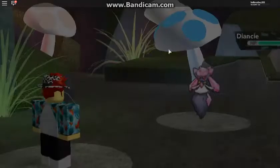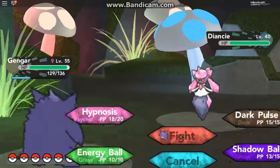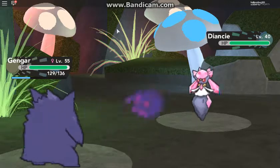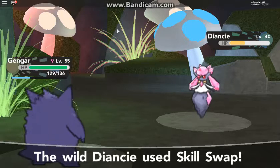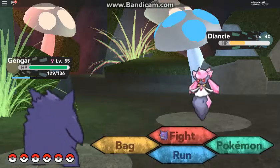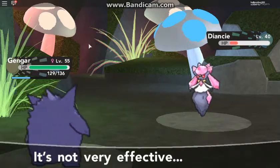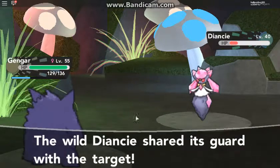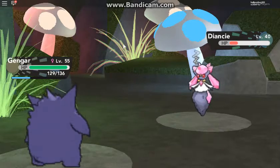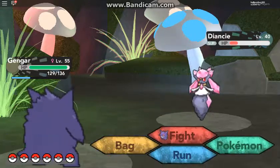We have our Gengar, so let's see how we do all this. Alright, so we're going to do a Shadow Ball. Try not to use too many moves. Don't use Energy Ball because it's super effective on a Rock type. Then use Dark Pulse even though it's not that effective. Then we're going to go for Dark Pulse. After you're done doing that, remember that you use Hypnosis so that you can put it to sleep. And then after that, use any Poké Ball, whatever you have in your bag.